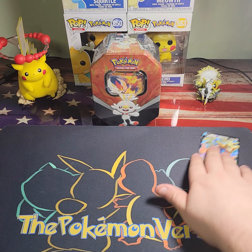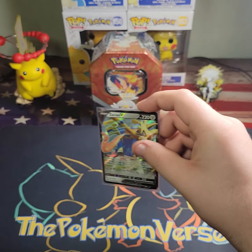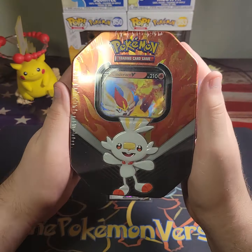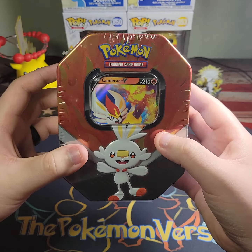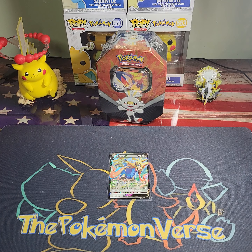So the Zacian tin got nothing — well, two technical hits with the holos, but actually nothing big. Hopefully this Cinderace V tin will have something nice in it. Hit that notification bell and subscribe button if you want to see that one opened — it'll be the next video posted. If you enjoyed, please leave a like, comment, subscribe, hit that notification bell, and I will see you all in the next one. Peace!